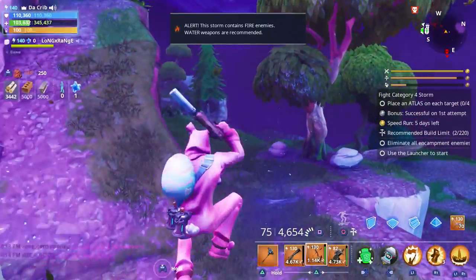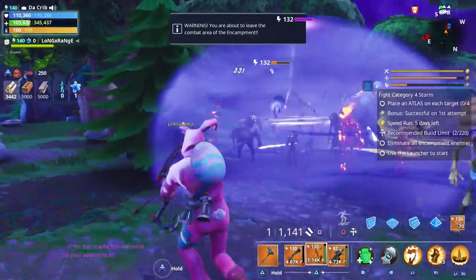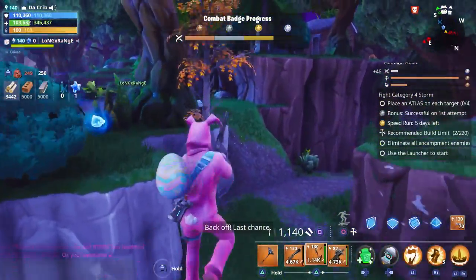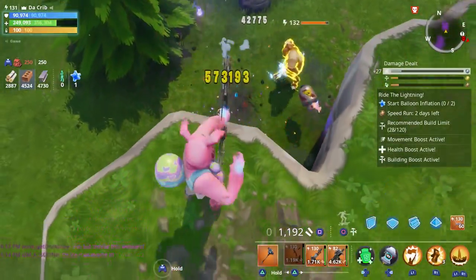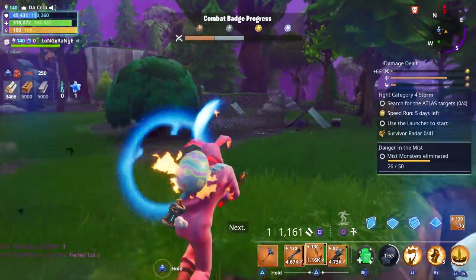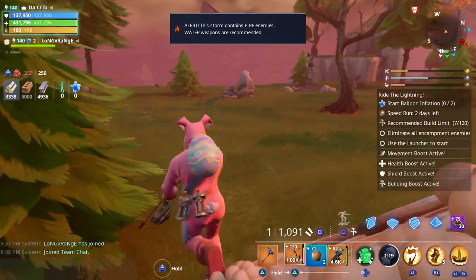I also want to see if the arrow goes through shields, just to double check. It looks like we did damage through it — wow! I also want to test it against propanes, and it looks like it does cause the propanes to explode. Boom, you're dead! Boom, you're dead again!